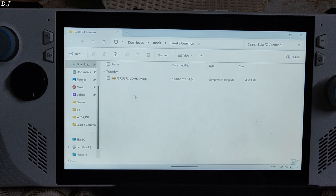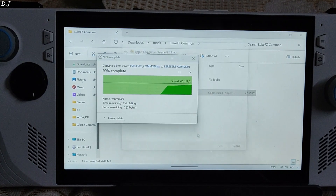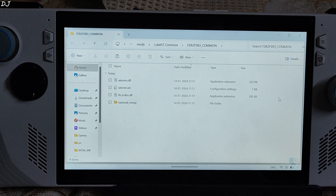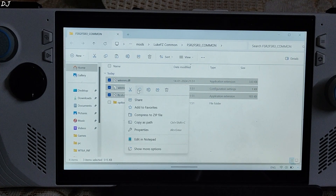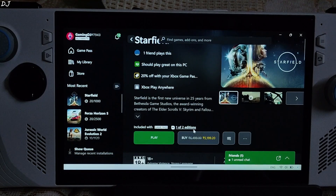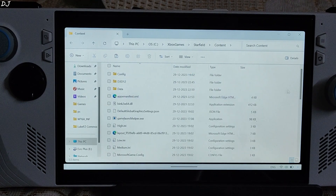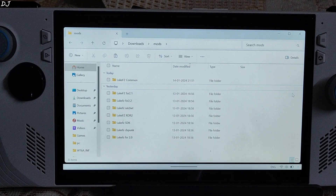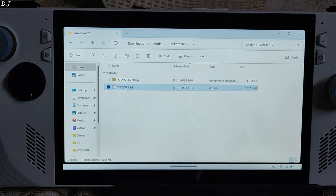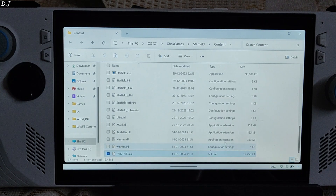You need to subscribe to LukeFZ's Patreon page to gain access to their Discord server, from which you can obtain the mods. First, extract the contents of the common mod files archive — right click, extract all, extract. These are the files; copy them. You don't need the optional underscore nb ngx folder — just copy the three files. Open the game's install directory by clicking the three dots, then manage, then files, then browse. Open the Starfield folder, open the content folder, and paste the files there. Now Starfield uses FSR version 2.2, so you need to use the mod's ASI file corresponding to FSR 2.2. Copy it and paste it in the same game install directory. We are ready to run the game.